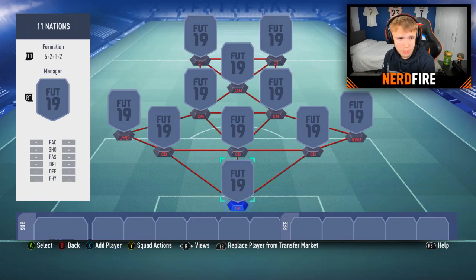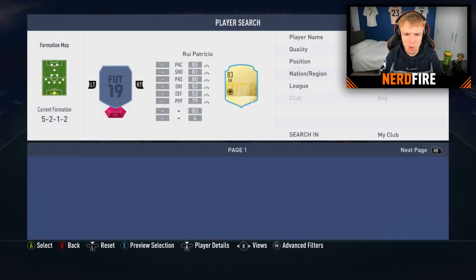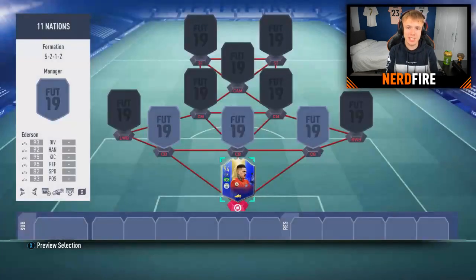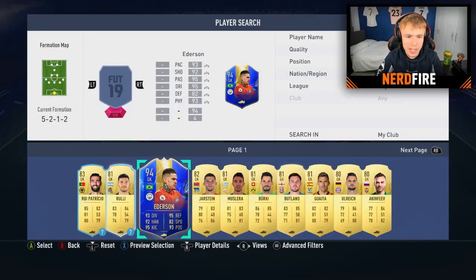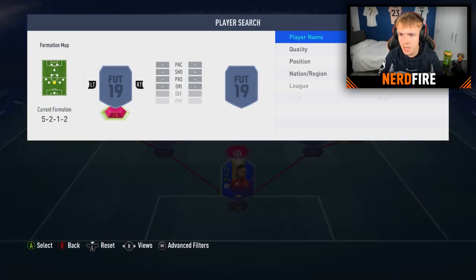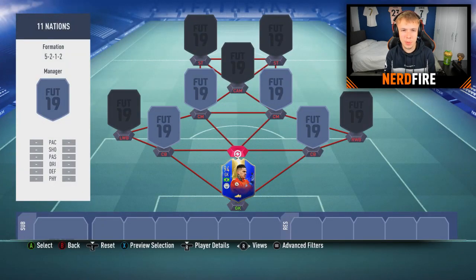Formation number 5 - counting down the list: 1, 2, 3, 4, 5 - which is the 5-2-1-2. Interesting! So with the 5-2-1-2, we can only use one player per nation. Looking at my club, I've got TOTS Ederson - he could be my Brazilian player. I want the best chemistry possible, so yeah, TOTS Ederson in goal.